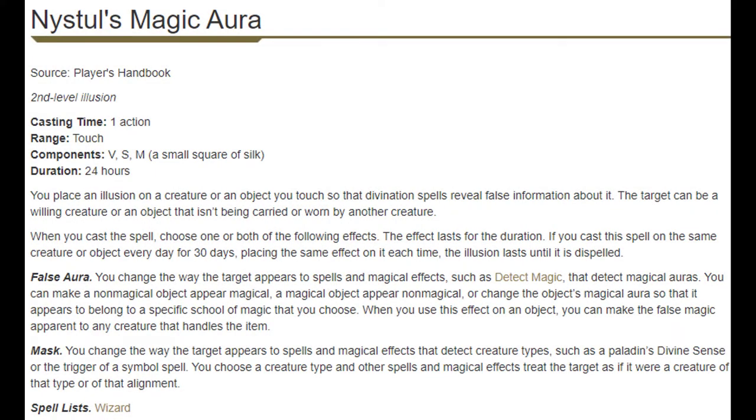At level 3 we get Magic Weapon and Nystul's Magic Aura. The Magic Aura is meant to fool people into thinking an item is magical, non-magical, or a different kind of magic. It can be used as a money-making ploy — create a look-alike object, make it seem magical, swap it with the real item, then make the real item not look magical. Overall though, I think you either have to go out of your way to make this useful or it's very situational.